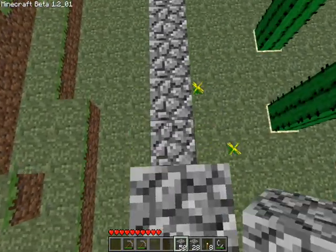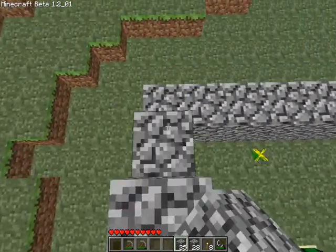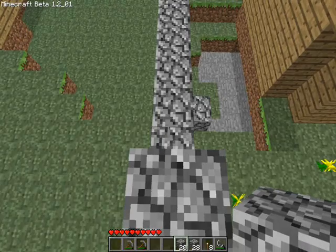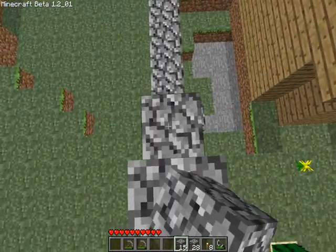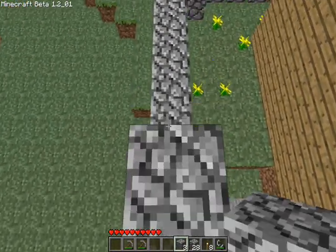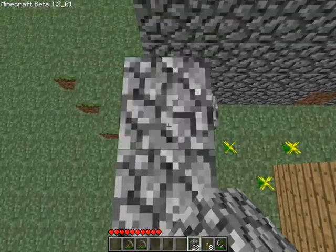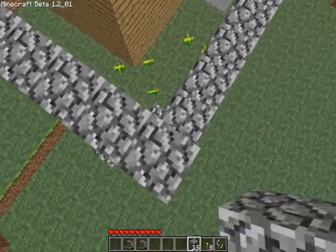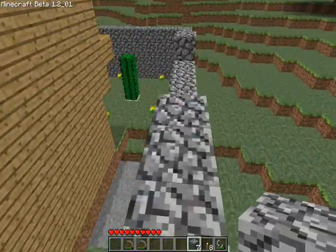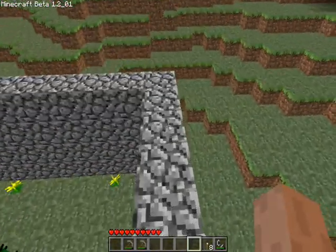We're going to check Mario's progress later on in the video and see how he's getting on. Because Mario always has great adventures, even when he has got all the stars. This cobblestone is going quickly. And there's our smiley face.